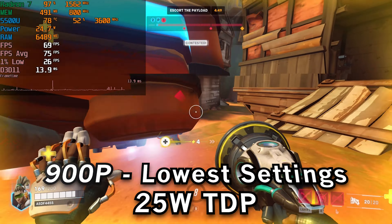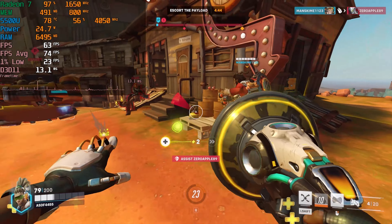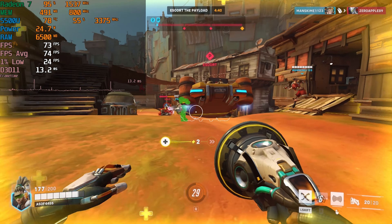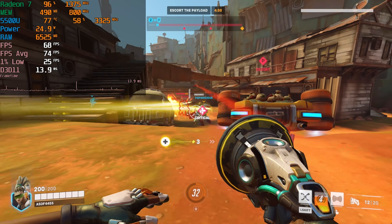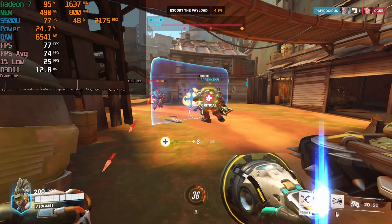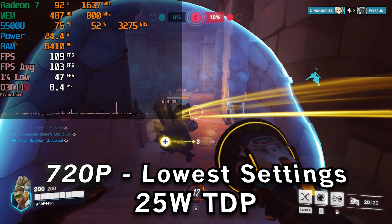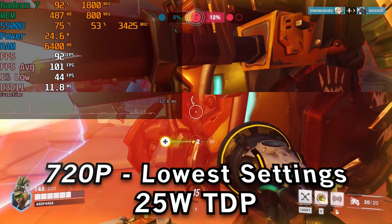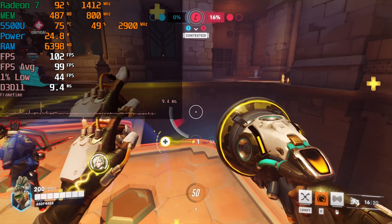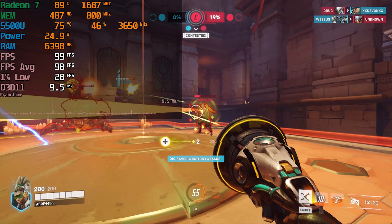Dropping the resolution down to 900p at 25 watts, you'll see the usual boost in averages, but those 1% lows stay well within the same range. So it's not as meaningful of an uplift, and if you just want to keep the full resolution you're going to get almost the same identical experience on the built-in display anyway. There is just no way of salvaging the overall experience here because those 1% lows really continue to be a consistent problem.